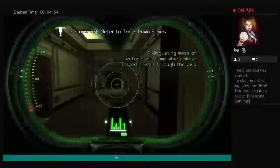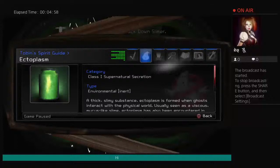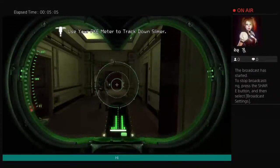Red signifies a hidden ghost. Blue means an active sample.